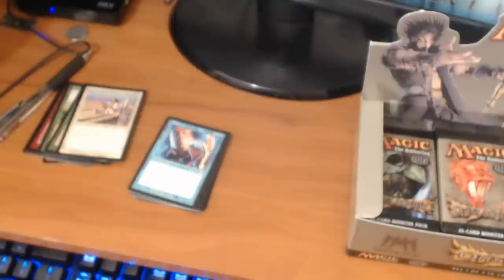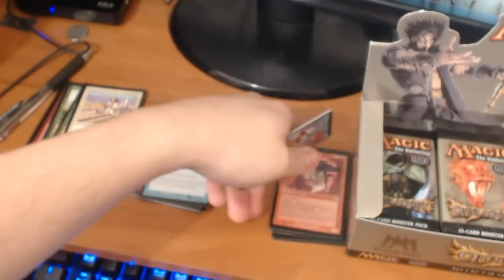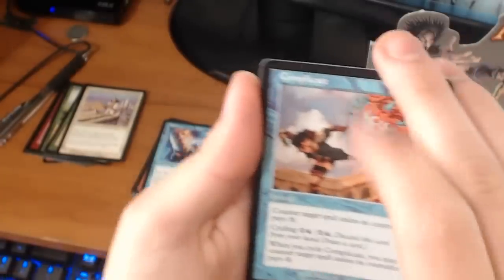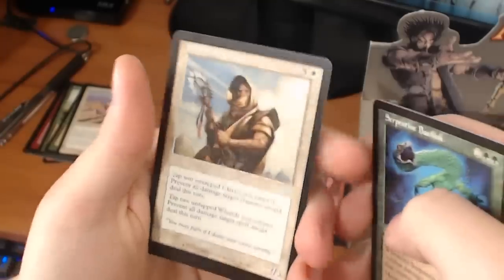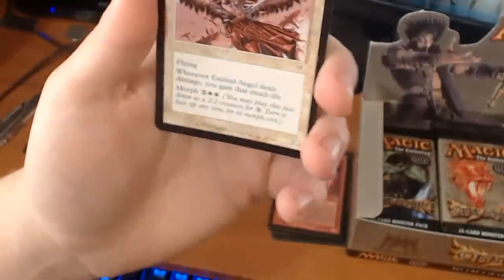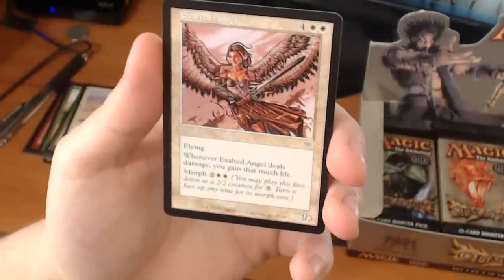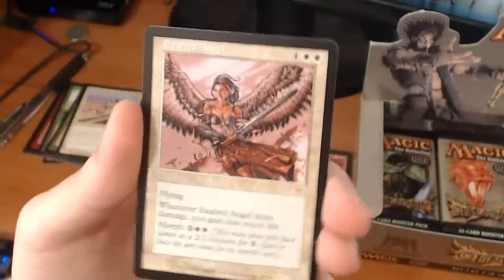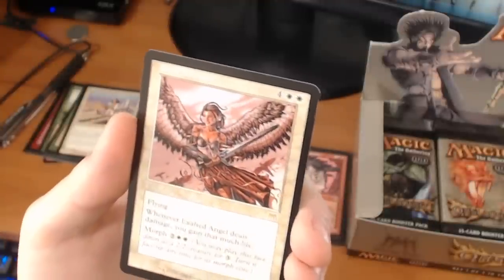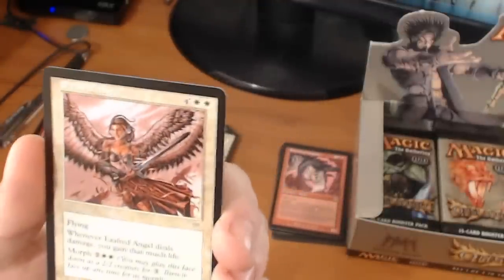Hopefully some of you watching are wondering where the tech stuff is — some more tech stuff is coming here shortly, I'm waiting on some stuff in the mail. We have a Complicate, a Serpentine Basilisk, a Shield Mage Elder. And our rare is an Exalted Angel — 6-drop for a 4/5 flyer. When Exalted Angel deals damage, you may gain that much life. Or you may pay its morph cost for 4 mana — play it face down for 3 mana as a 2/2 creature, then flip it up at any time for a 4/5 flyer. Pretty cool.